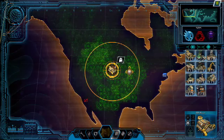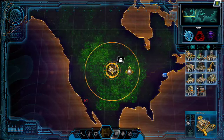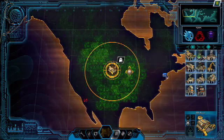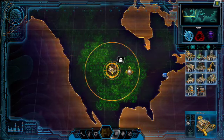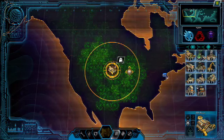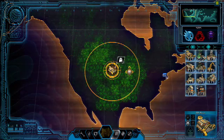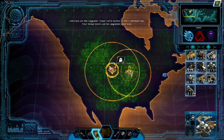Remember that only one strategic structure may be constructed at each base. The Skrinn's alternate victory condition is to build a certain number of Threshold Tower strategic structures. Strike Forces can be upgraded at Tier III bases, which will provide the Strike Force's units with all of their available upgrades. Select your new Strike Force in North America and left-click Upgrade Strike Force in the command bar.